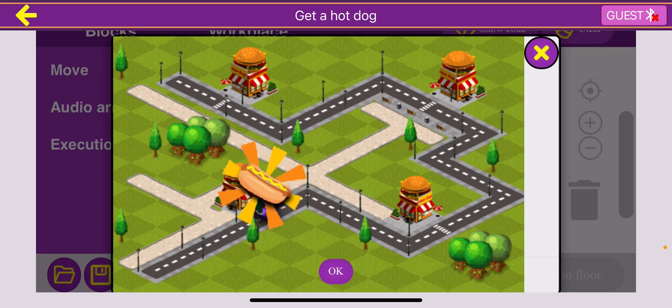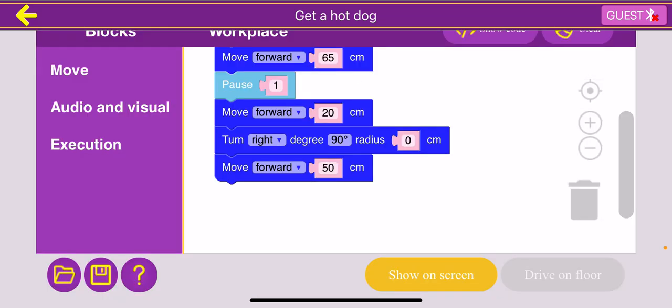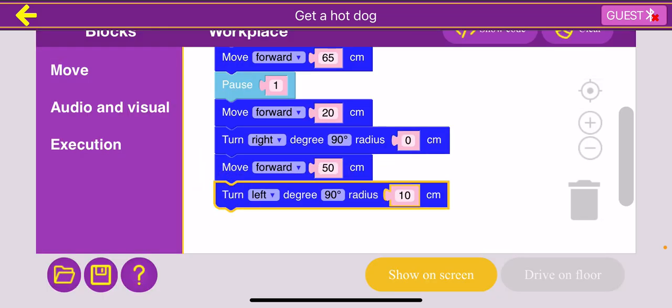We move forward 50 centimeters and show on screen — we collect the first hot dog, make the turn, and now we're at the second turn. Which way do we turn now? This is a little more tricky because the Siggy isn't facing forward — she's facing to the right. We can imagine ourselves as the Siggy, or turn our phone to see which direction she's facing. If we do that, we can see that the Siggy is turning left. So we drag the turn block, turning left, 90 degrees, radius of zero.